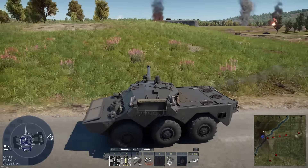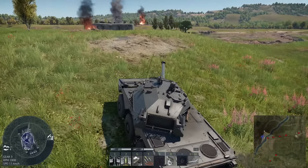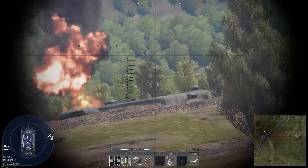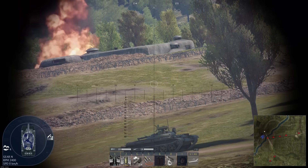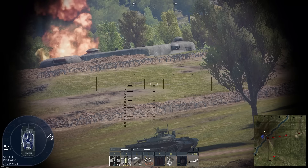So we are basically behind a hill now and we are cresting, and as you can see we don't really have a shot on this vehicle. But adjusting our suspension control, you can see we get more depression.